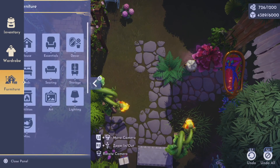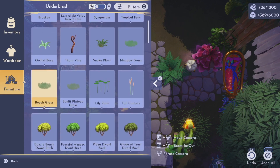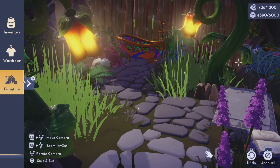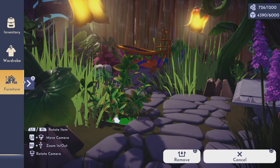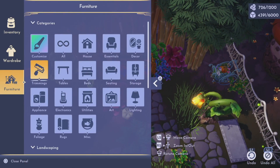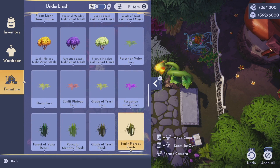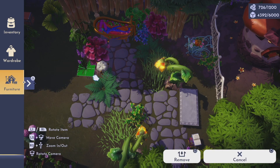I started filling in the areas around the path with different foliage items to create an overgrown look. I just love the beach grass — it's so versatile and beautiful and it adds so much extra dimension to a build. The ferns and butterfly flowers are also great items to fill in space because they can go on pathing, so it adds some texture to your builds as well.